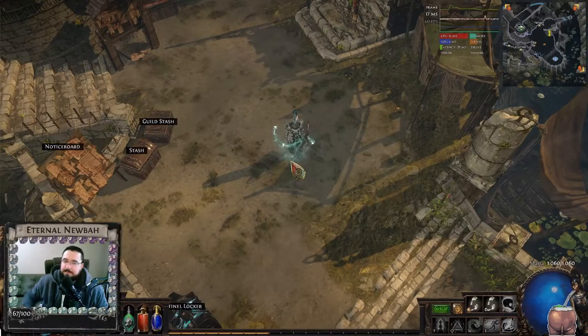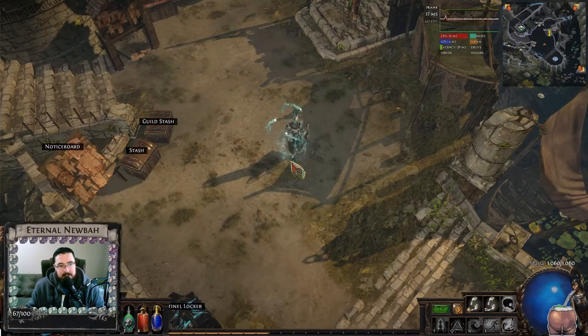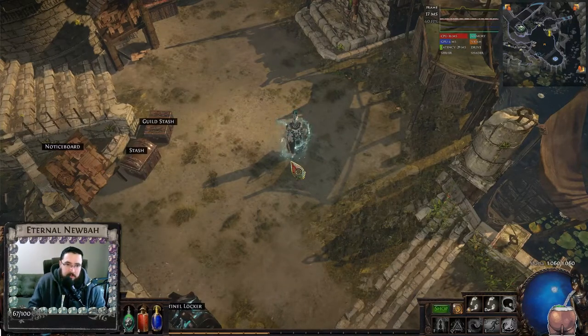Hello and welcome everybody. This is the video about the labyrinth. We must do the labyrinth to ascend. Ascendancies are class subspecs, so if you are a witch, you can become an elementalist. To become an elementalist, you must go through the lab.